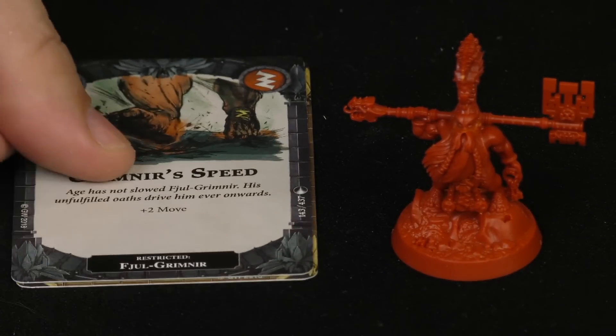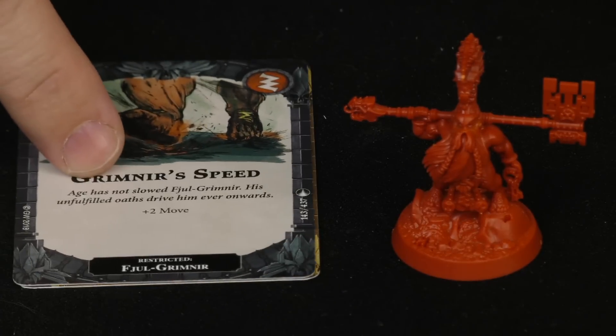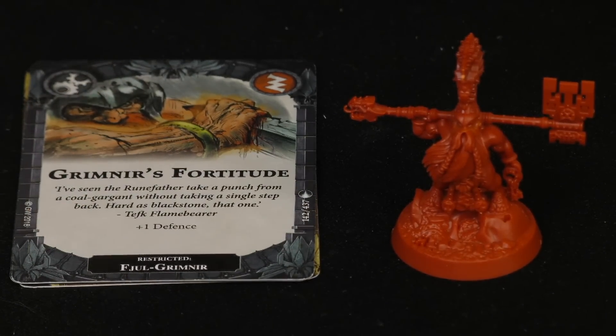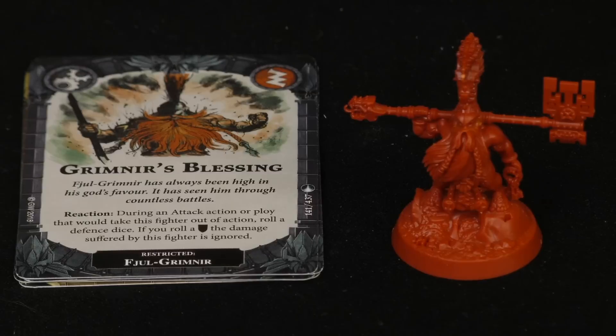Grim Near's restricted upgrades include Grim Near's Speed, giving him move plus two — so inspired he's moving five total, covering a lot of ground. Grim Near's Fortitude gives him plus one defense, so he's always blocking at least one hit. Finally, Grim Near's Blessing is a reaction upgrade: during an attack action or ploy that would take Grim Near out of action, roll a defense die — if you roll a shield, the damage is completely ignored.